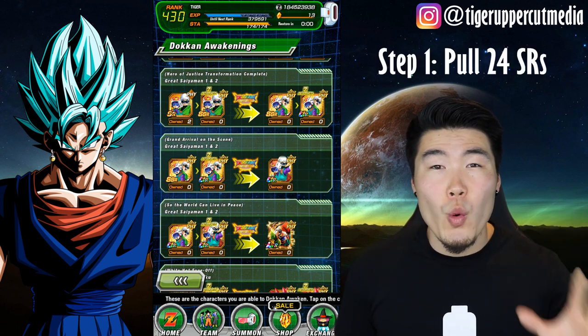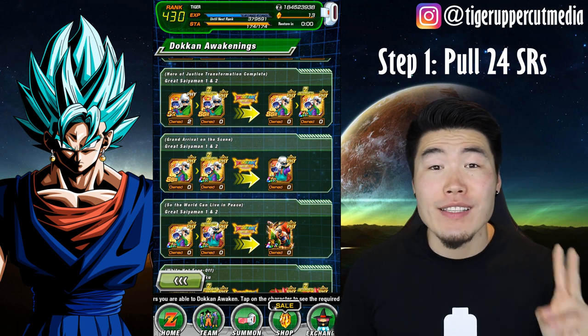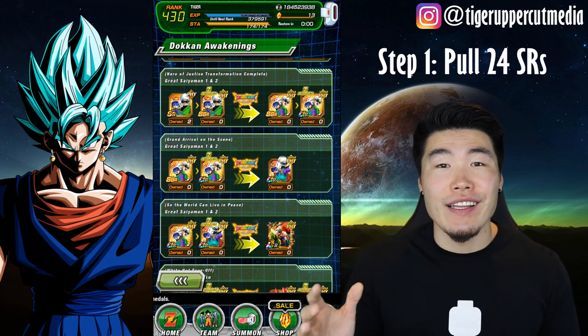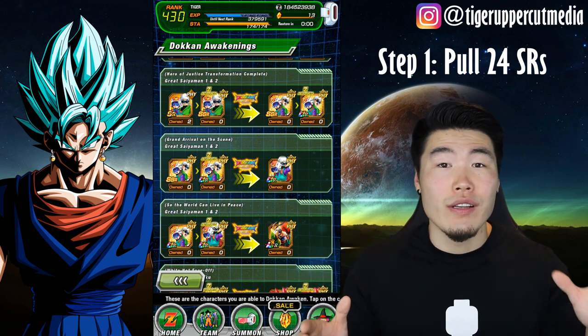Step 1: Pull 24 copies of the SR Great Saiyan Man 1 and 2 from Friend Summons. 14 to SA-10 one and open up all dupe paths, and another 10 to SA-10 a second that will eventually become LR to raise the super attack of the first one to 20.